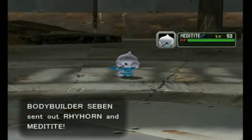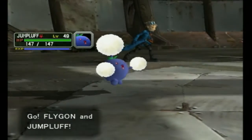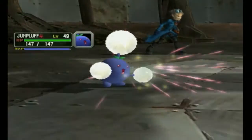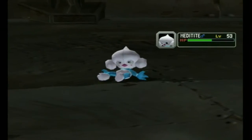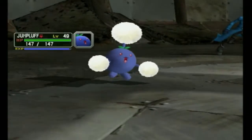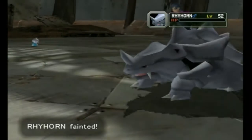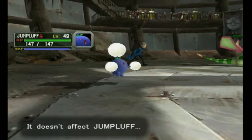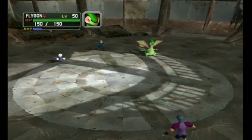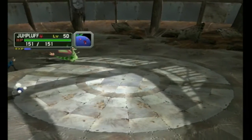Let's see — can Rhyhorn die by one Earthquake? I'm pretty sure it can. It's only double damage, unlike Lairon, and Rhyhorn is pretty tanky. I could kill Rhyhorn with one shot from Giga Drain because it takes Special Defense into consideration — quadruple damage. Let's hope Earthquake can do it. Yes it is! Doesn't affect Meditite, and I'll also defeat Meditite. I took care of that in one turn. Jumpluff reached level 50 as well, so now Flygon and Jumpluff are the two that are on top.